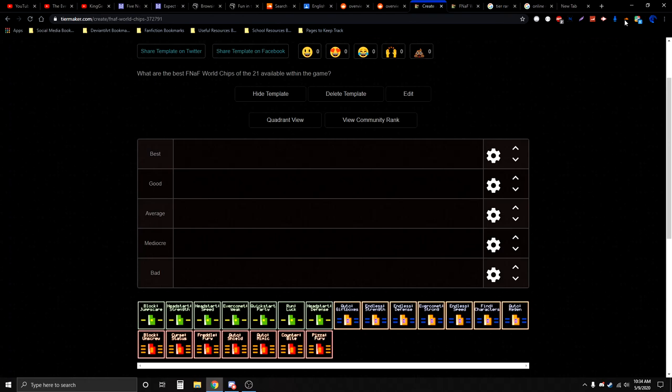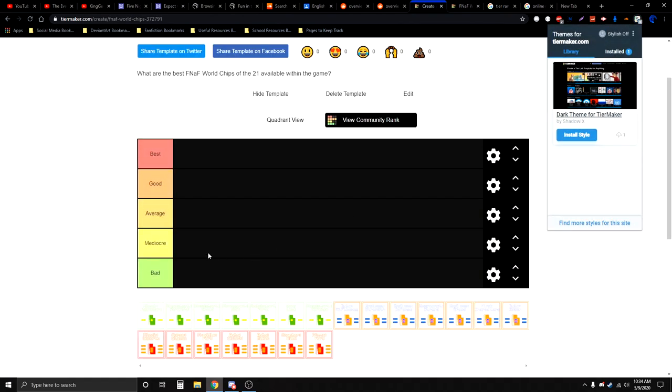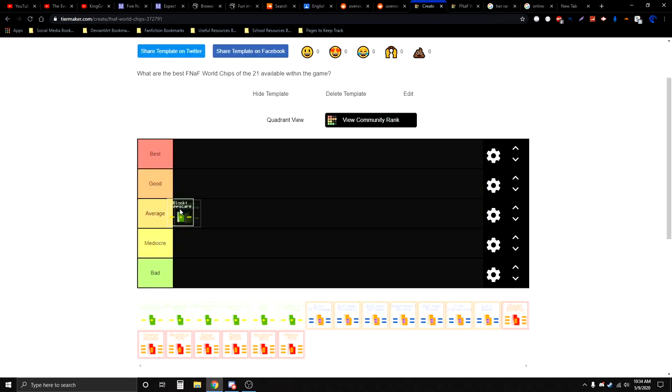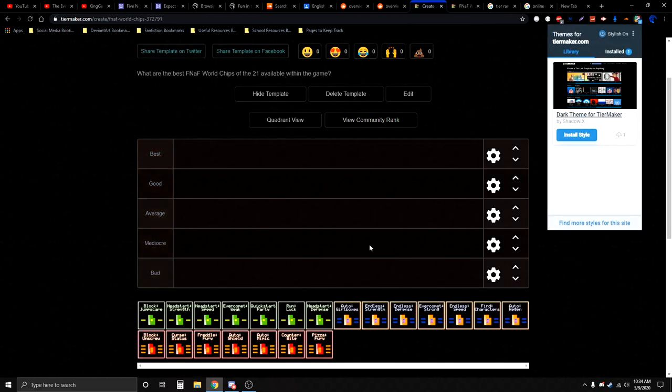I have my own dark theme so when you look at it, it's going to look weird. But don't worry, these will all be perfectly okay when you place them in the background. I'll show, say, Block Jumpscare — you can see the graphic better on the darker background than the lighter, but that's whatever.